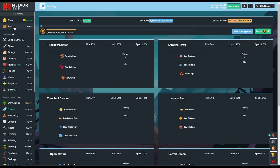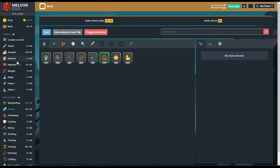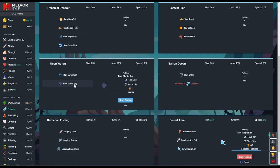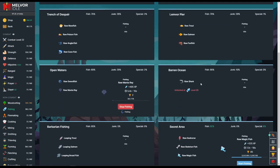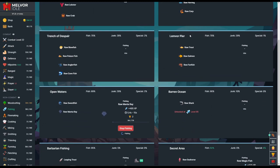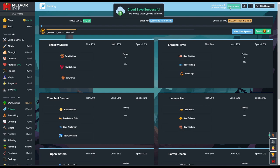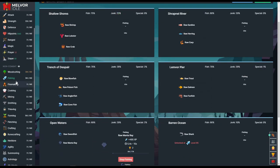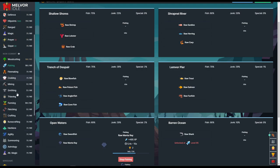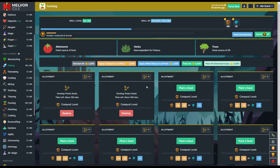We finally hit level 85. Haven't been getting anything good which is a bit disheartening. We just got the ray manta over here — it takes less time than raw magic fish, so I'm going to switch to that for a ton of XP. This should hopefully get us up to whale, which is the last fish, and that thing is worth a ton of money. I'll let this roll for a while. After we hit 99, I'll talk about what we're going to do next — one issue is I've pretty much run out of seeds.